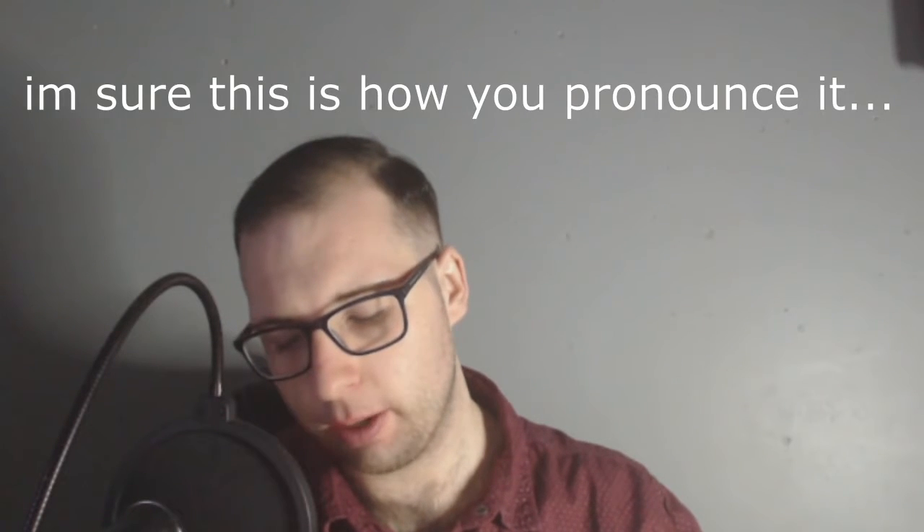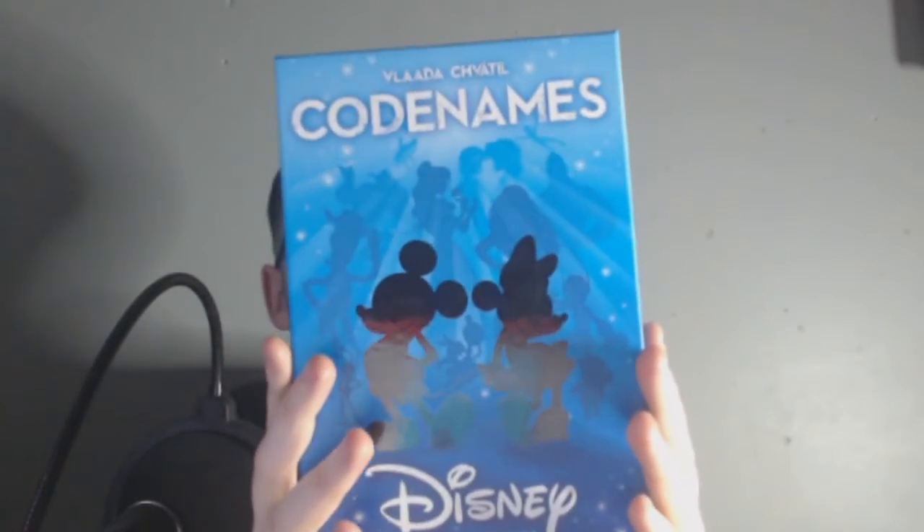The first one we have here is by Vlada Chvatil — I'm probably completely butchering that — and it's called Codenames: Disney Family Edition. Basically what you do is you have a grid of cards, and one of your team members has to announce a clue. Nothing too obvious, nothing too obscure. It's a good game.